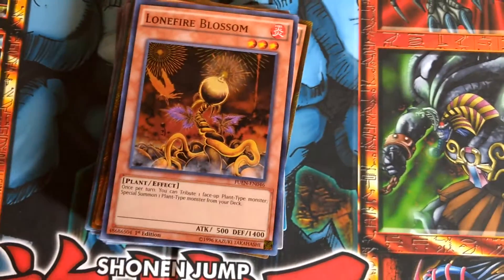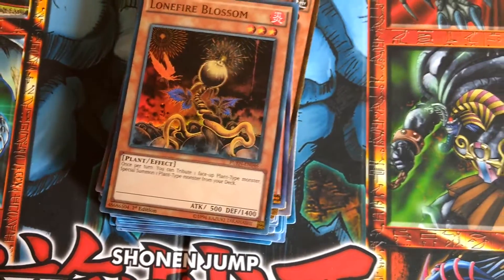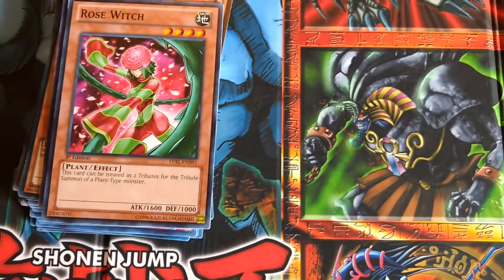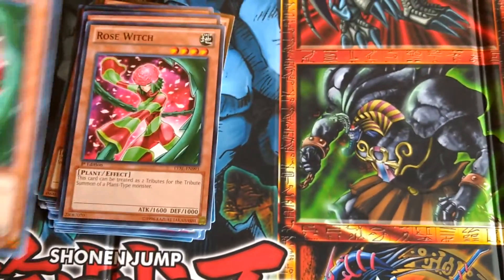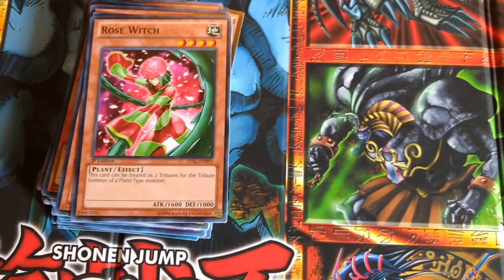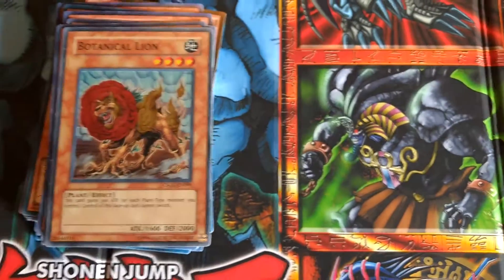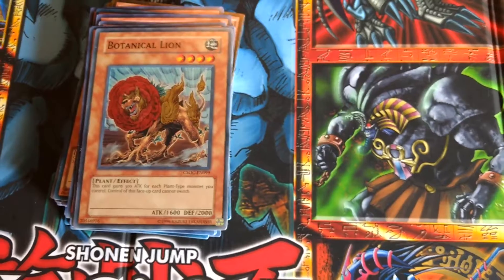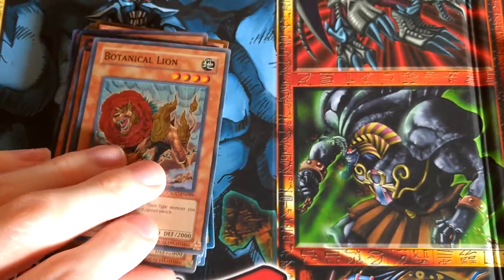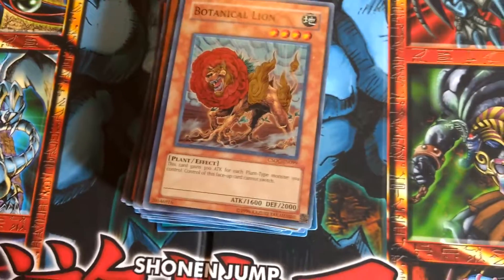We have Lone Flyer Blossom, which is still very important to my deck — three of them. We have Rose Witch; however, this time we only have two, because I wanted to replace one of the Rose Witches with a Botanical Lion. So we do have three Botanical Lions, making that five four-star monsters, perfect for Black Rose Moonlight Dragon or Black Rose Dragon.